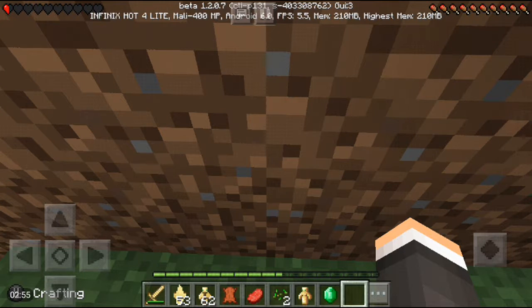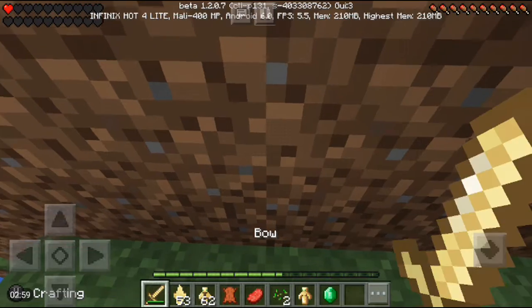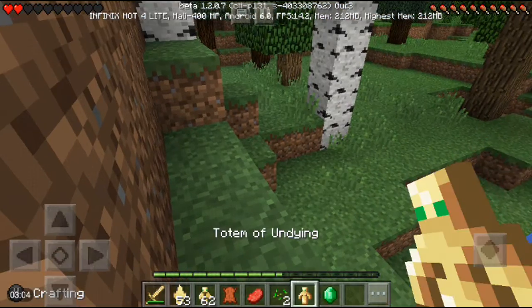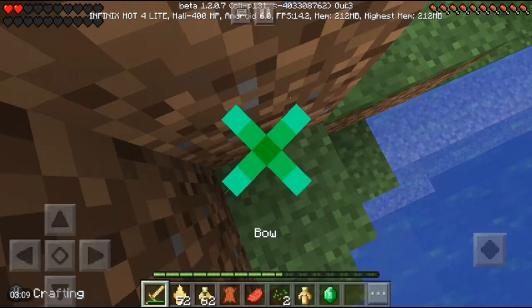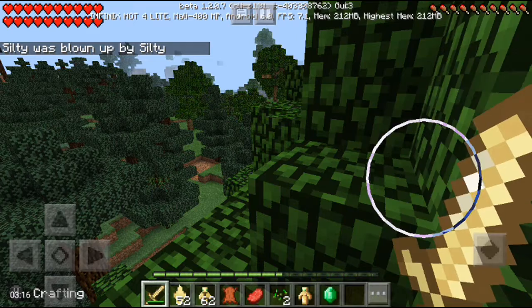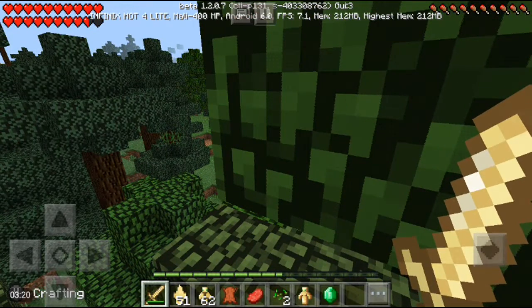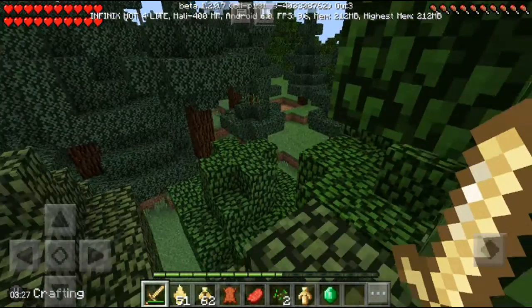When I hold the sword, all the hearts fill in, but when I put it back down they go away. Maybe it only works when your hearts are not already full. Now I'll make it clear — you can see my hearts are low, but when I hold the sword they become full again. When your hearts are low you can easily restore them.